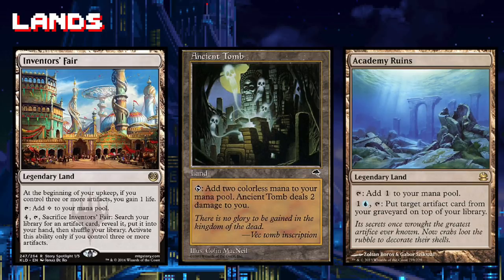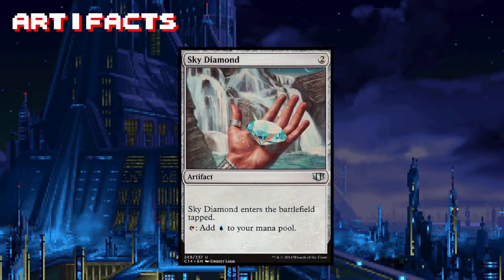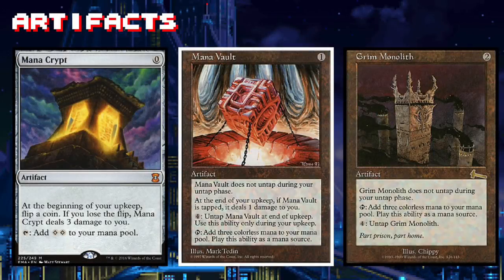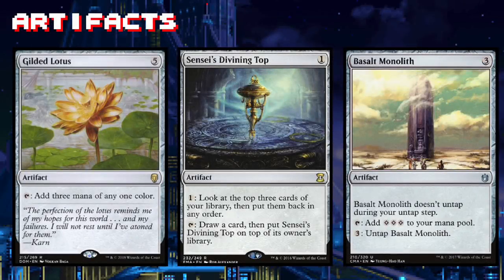Because we're balling on a budget we have a lot of cheap artifacts that enter tapped or are just slow, but those are rookie numbers. We want to pump those numbers up and get artifacts like Mana Crypt, Mana Vault, or Grim Monolith to really get out of the gates fast. Don't get me wrong — I love Crystal Ball or Traveler's Amulet, but if you really want to take this deck to the next level you'll want artifacts like Gilded Lotus, Sensei's Divining Top, or Basalt Monolith.